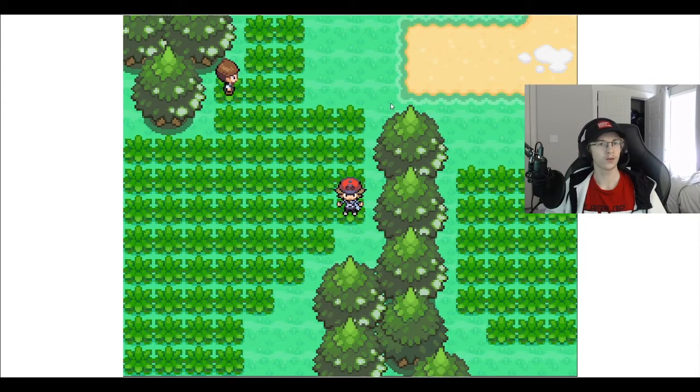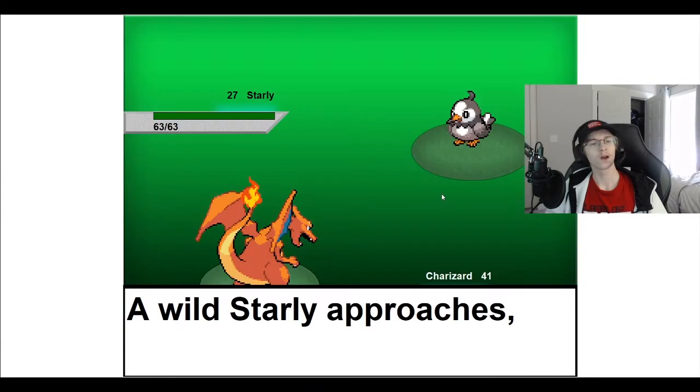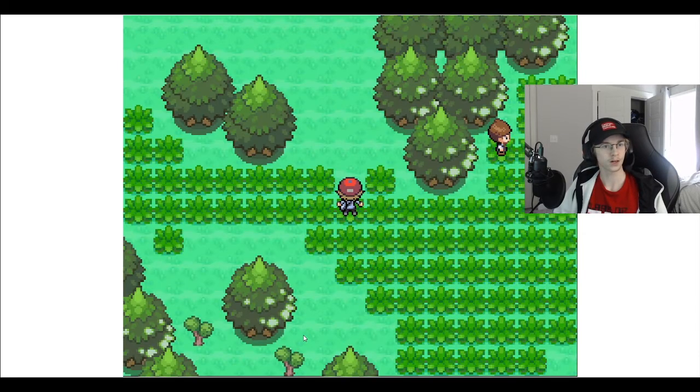Alright, so we're going to continue down the route. I'm going to start walking in some of the tall grass — there's a 10% chance we'll experience an encounter with a wild Pokemon. And here we've encountered a wild Starling. These wild Pokemon are normally much weaker than the average trainer Pokemon. They're level 27. We could battle them; however, we can also save some of our time and just try to run away. If we're faster than the wild Pokemon, we can get away. Due to the level difference, there's a strong chance of us being able to run. Let's try it — got away safely.